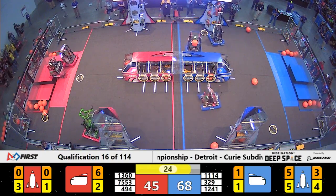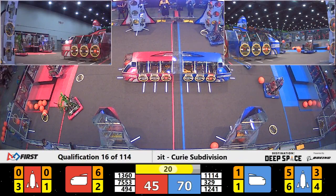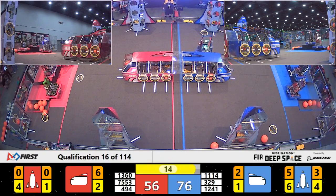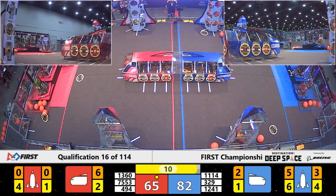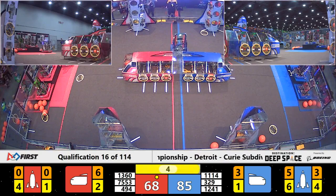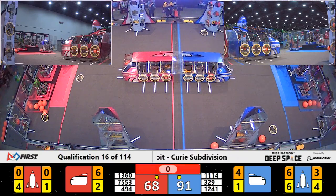Thankfully, 11-14 is coming up quickly behind them, getting that rocket done for their partners. Over on the other side of the field, 75-53 Sweetbots, currently ranked number 5, are able to get a level 3 climb. Their partner, Martians, is getting up on Hab level 2. Symbotics has already quickly got another level 3 climb, and 3-29 is up on level 2 as well.